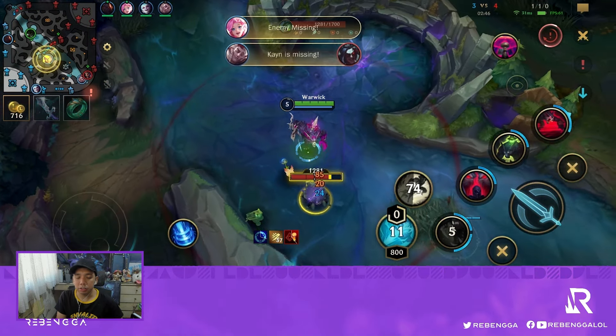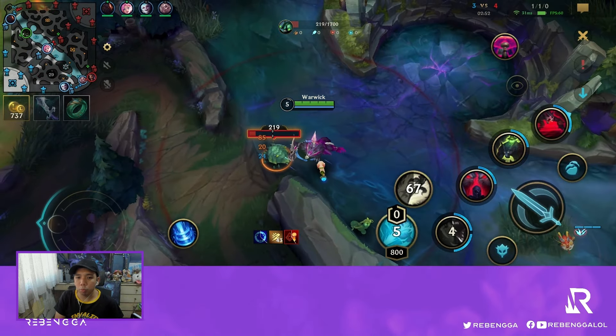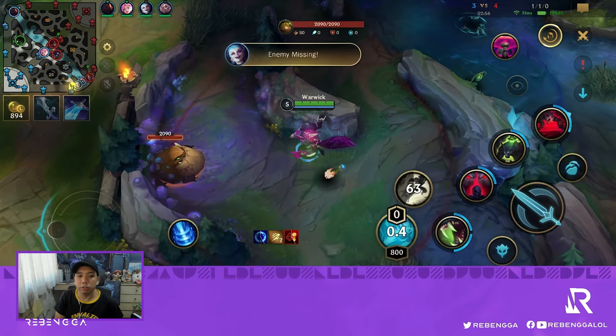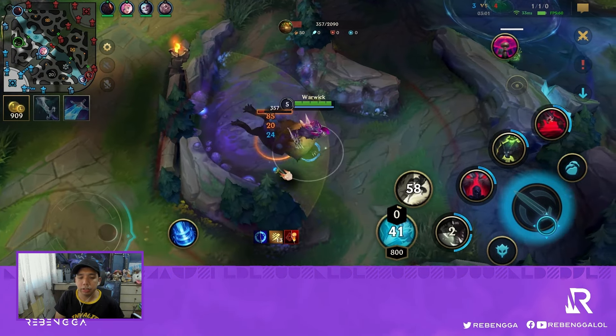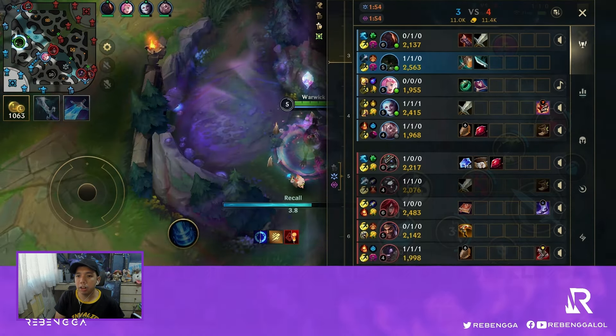With all that's happened, I'll just go back to my camps and start clearing. A tip when clearing camps with Warwick is to smite the camp as soon as possible so that it falls below the 50% threshold. If it goes below 50%, you get additional attack speed from your 2nd skill, making these camps a lot faster to clear.